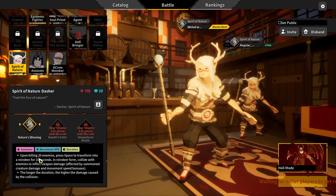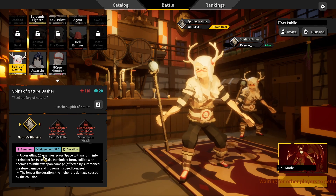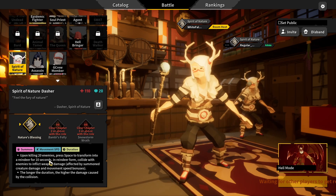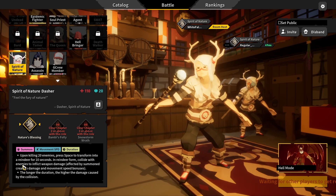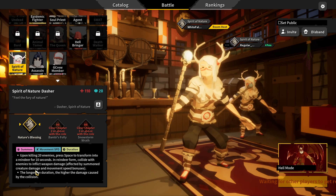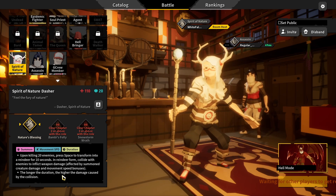Does it sound a bit easier? Yeah, yes and no. Upon killing 20 enemies, press space to transform into a reindeer for 10 seconds. In reindeer form, collide with enemies to inflict weapon damage. Both forms are affected by summoned creature damage and movement speed bonuses — the longer the duration, the higher the damage caused by the collision.